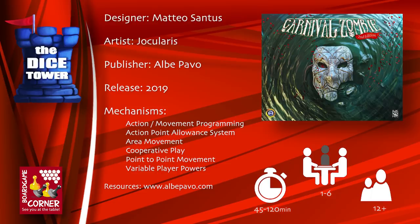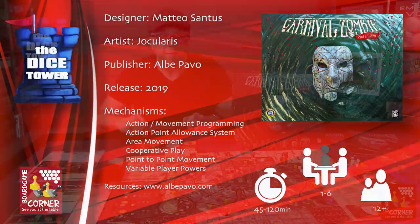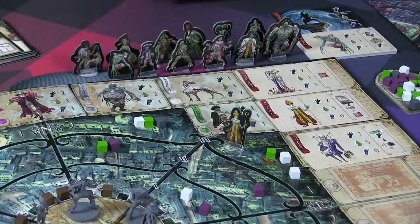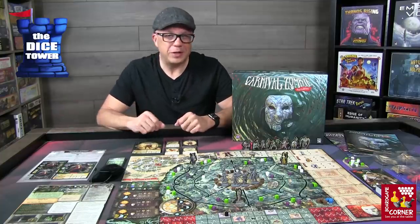Carnival Zombie is a cooperative adventure where you and your fellow players are going to be trying to escape Venice before the Leviathan and his many hordes of minions and undead bring the city to its knees. Your only hope is to escape by airship, by boat, or across the bridge to the mainland.